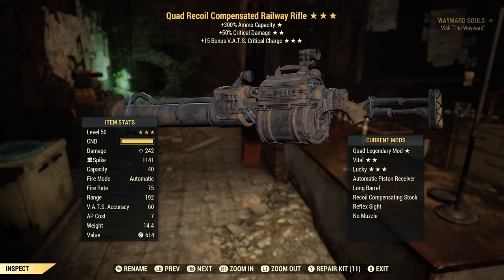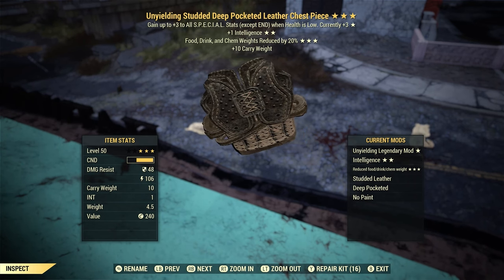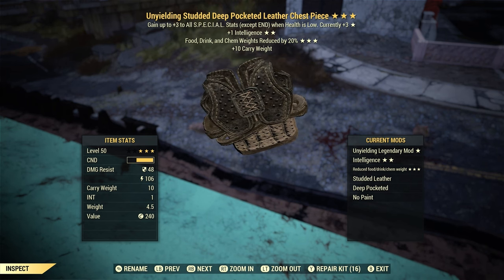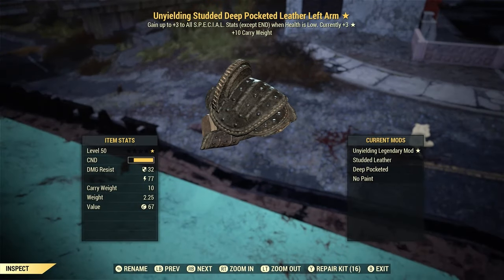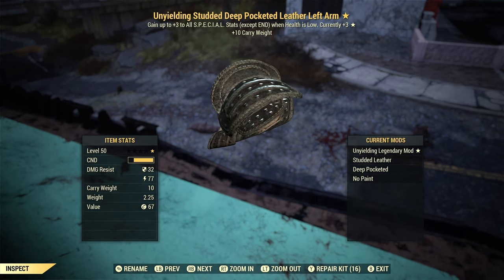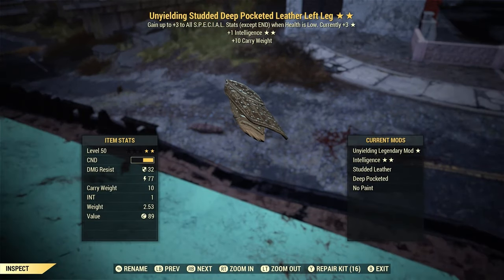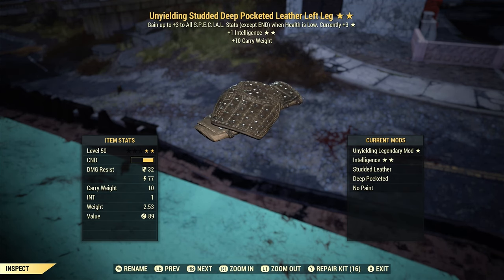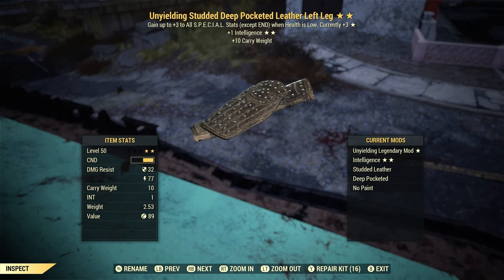The last perk you're looking for is 25% less VATS cost. I don't have this on my rail rifle, but you saw earlier I was able to stay in VATS for a very long time. With this perk I'd be able to stay in it even longer. That's the god roll — if you don't get it, it doesn't really matter. For armor I use unyielding, because you want the increase to your SPECIALs: more agility means more AP, more perception means you hit targets more, more strength means you can carry more.